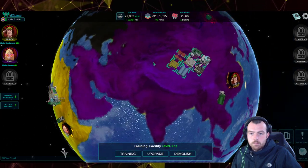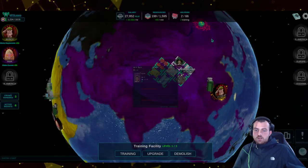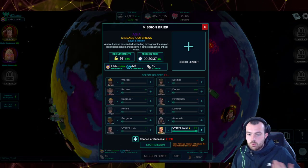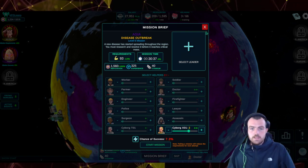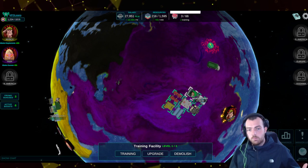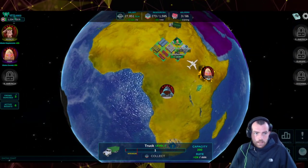I'm not speeding these researches up because I don't have enough resources to make it worthwhile. For training, I'm going to train about 20 helpers for variety — cyborgs are great in almost every single mission. But if you go to a disease outbreak mission, a doctor is also plus-plus. Having variety means you can build helpers and resources when you can't play much, rather than just spending RLM.